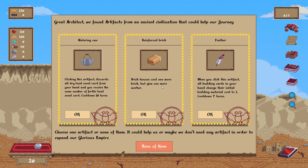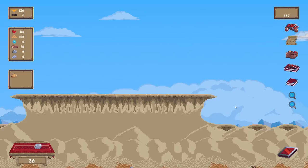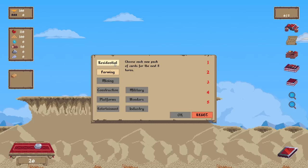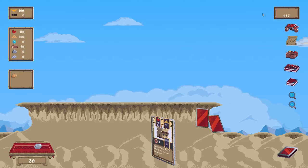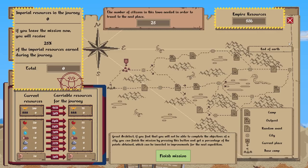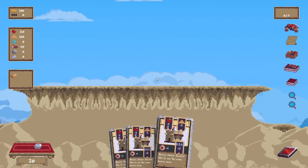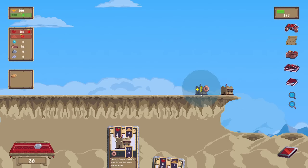Brick houses cost one more brick but give an extra worker. We have plenty of brick for right now. I feel like we don't really need to do much of anything here. Where's the requirement? 25. Alright — where does it say 25? Maybe it doesn't. I guess I need to see it on that screen. House, house, house. Sure.